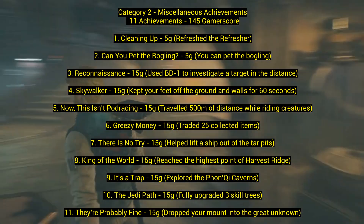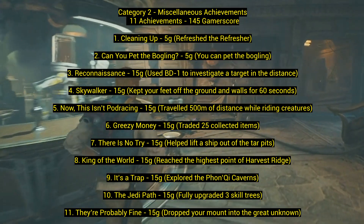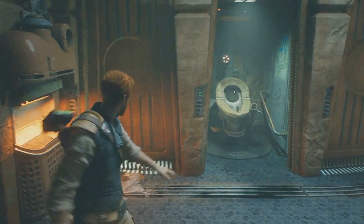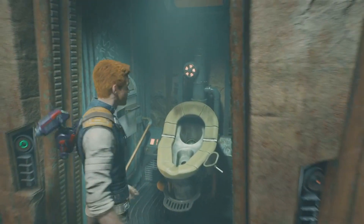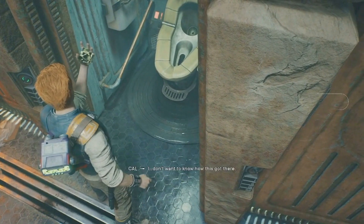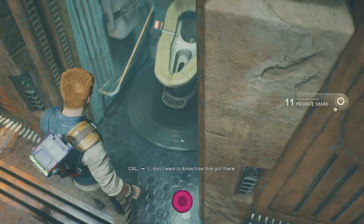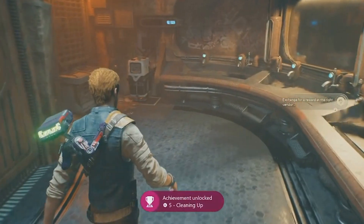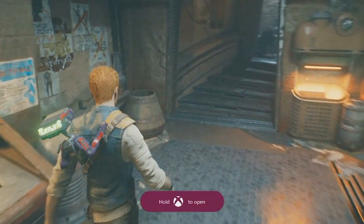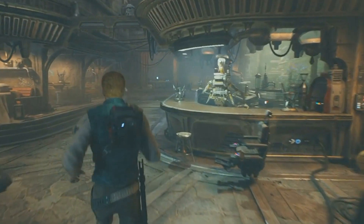Category two: miscellaneous achievements — 11 achievements for 145 gamerscore. Number one: 'Cleaning Up' for 5 gamerscore — 'Refresh the Refresher.' You go to the second level called Koboh, which is your main level. In the cantina, your home base, there's a room with a toilet. You use the Force on it to flush it and that's how you get this achievement.